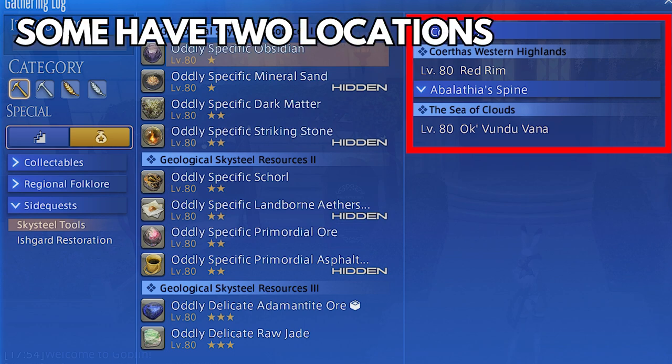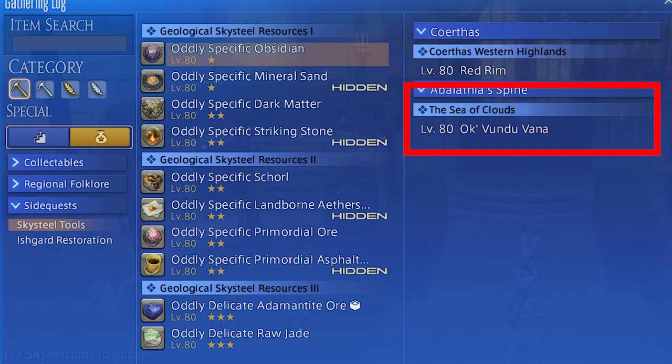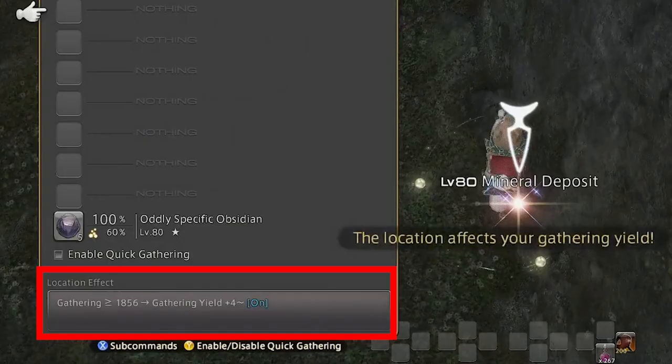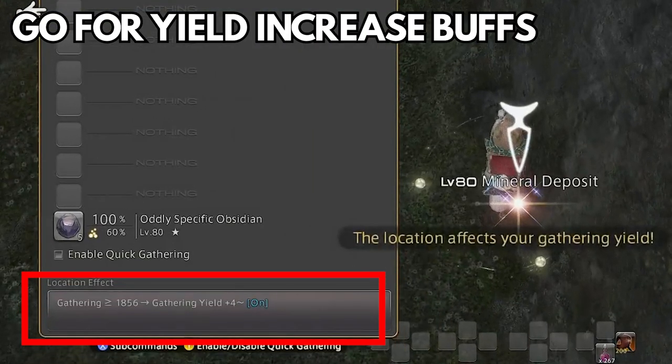An important tip: these gathering relics give two locations for certain steps. I didn't realize this was very important at first, but there's actually a gigantic key difference — the buffs that spawn on the nodes. Each cluster of about six nodes spawns with certain buffs. Taking Red Rim as an example, the buffs usually include attempts increased, but gatherers boon at percentages like 30% and 50% — decent but not the superior buffs we want. Going to the Sea of Clouds instead, you'll notice far better buffs which are yield increase and attempts. The yield increase buff location is the area you want to choose when there are multiple options. There's always a more gatherers boon-heavy area and a yield increase area.